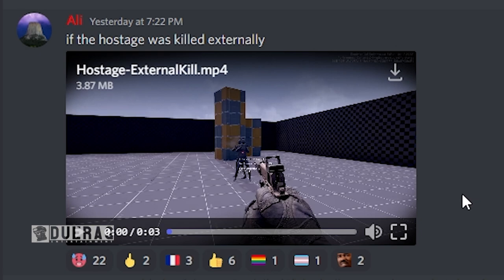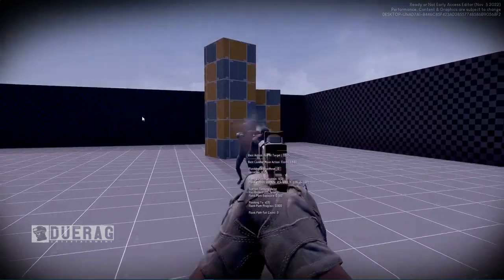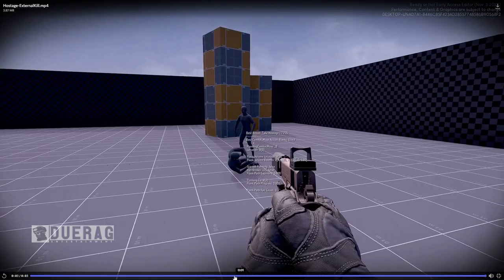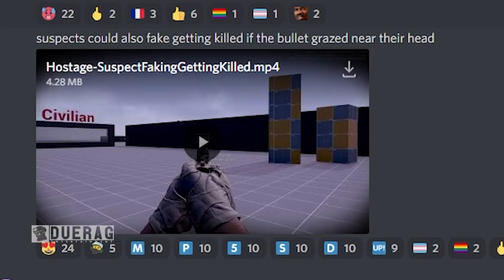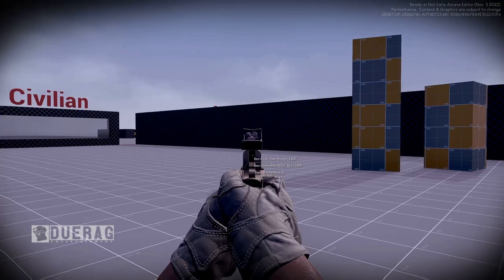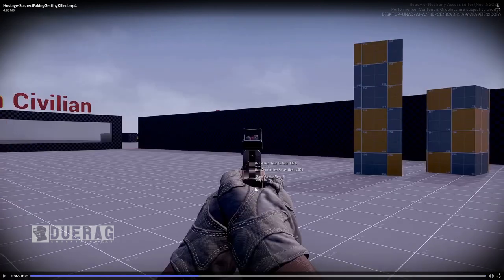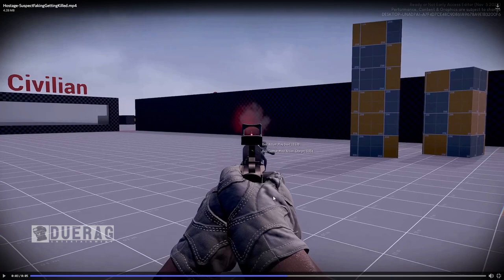Ali says 'if the hostage was killed externally' — this video is called 'Hostage External Kill.' The bad guy looks flabbergasted that you shot the hostage. His next action is to take another hostage. Then Ali says suspects could also fake getting killed if the bullet grazes near their head — 'Hostage Suspect Faking Getting Killed.' That didn't look fake to me — looks like he nailed both the hostage and the bad guy. The bad guy might have lived though, since they didn't show him getting back up.